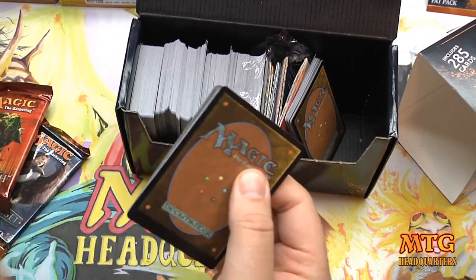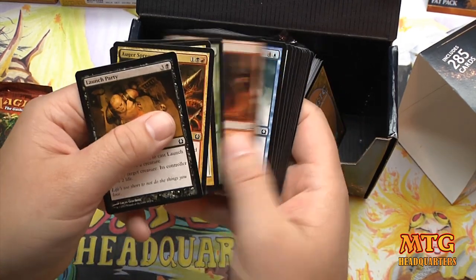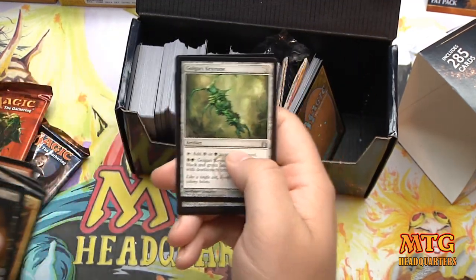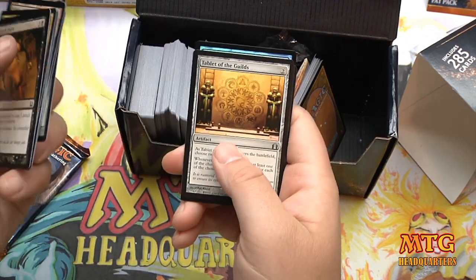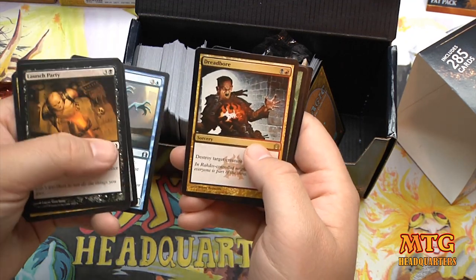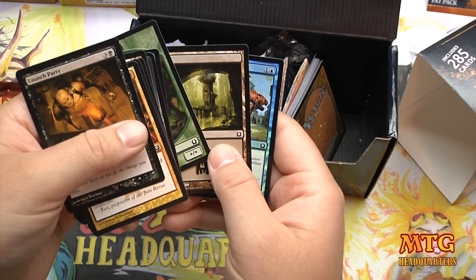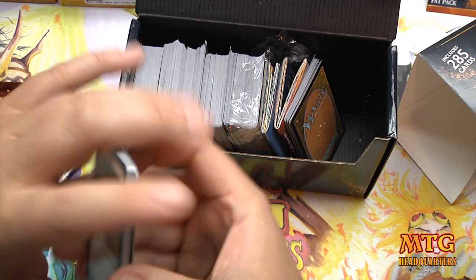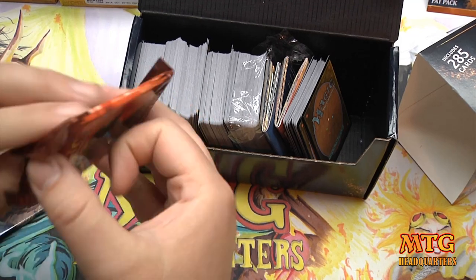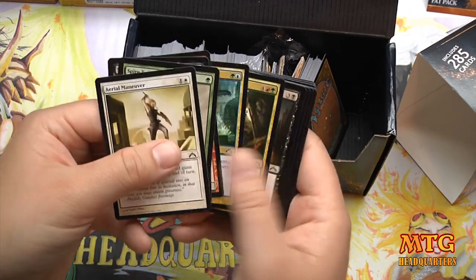I opened Return to Ravnica first — I was hasty! There's a foil in there. We have Golgari Keyrune, Tablet of the Guilds, Soul Sworn Spirit, and our rare is Dreadbore — a solid rare, very solid. Probably going up in price. And we have a foil Inaction Injunction. Dreadbore is first-pickable in draft, constructed playable, and standard playable.